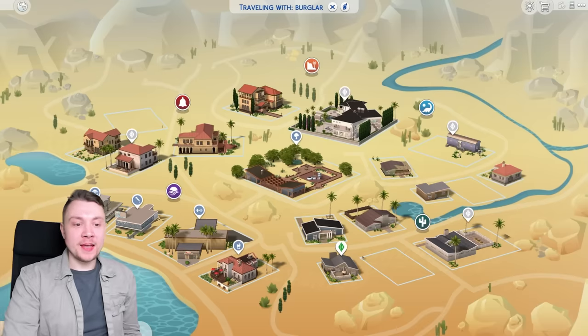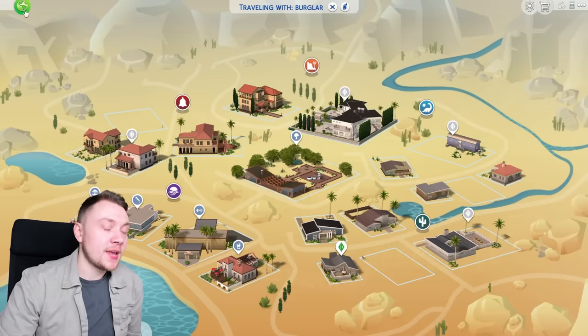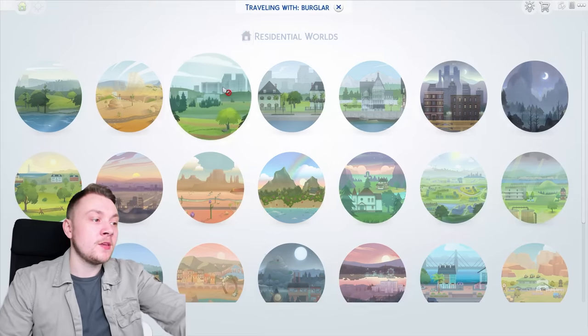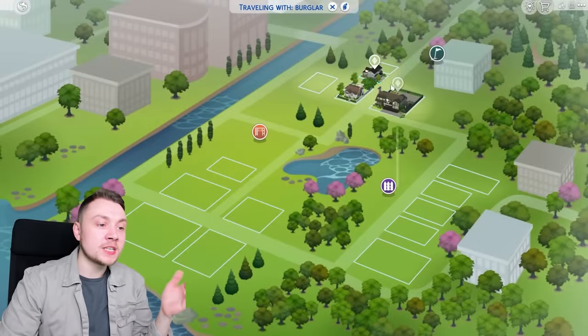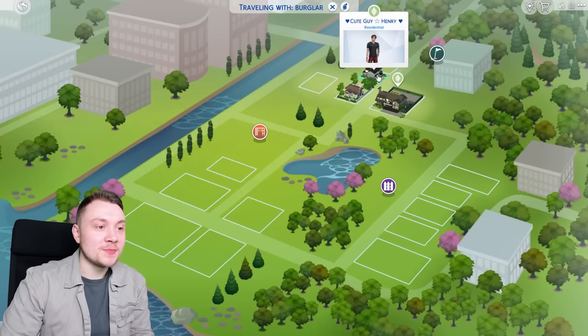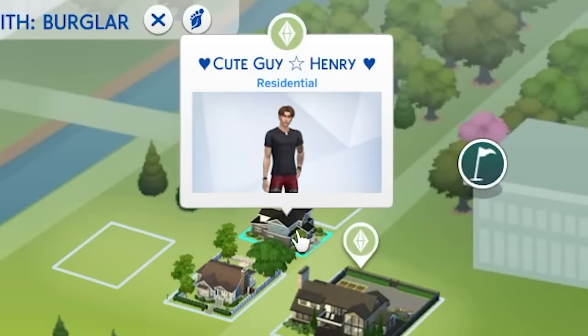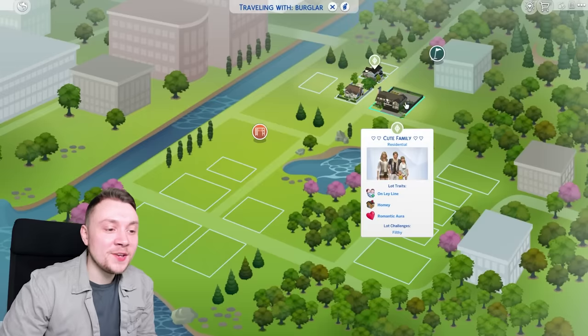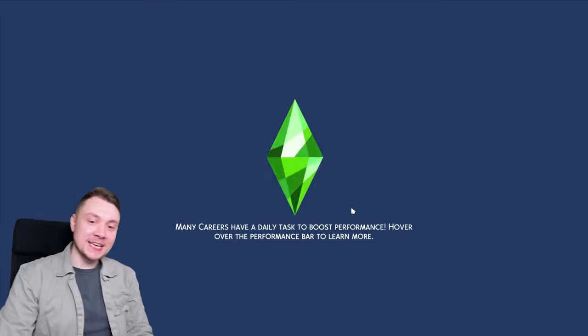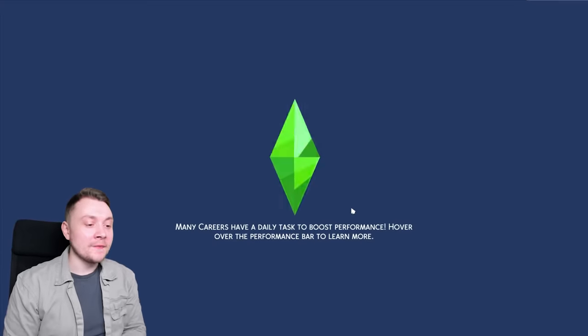All of the default EA base game builds are very bare and empty. The mod creators recommend that you actually download lots off the gallery, which I've downloaded a few here and in some other areas. I downloaded some random Sims off the gallery like Cute Guy Henry and Cute Family. It seems like we've downloaded some alpha-looking Sims today to visit, and we're going to break into their homes after we've gone through about five loading screens.